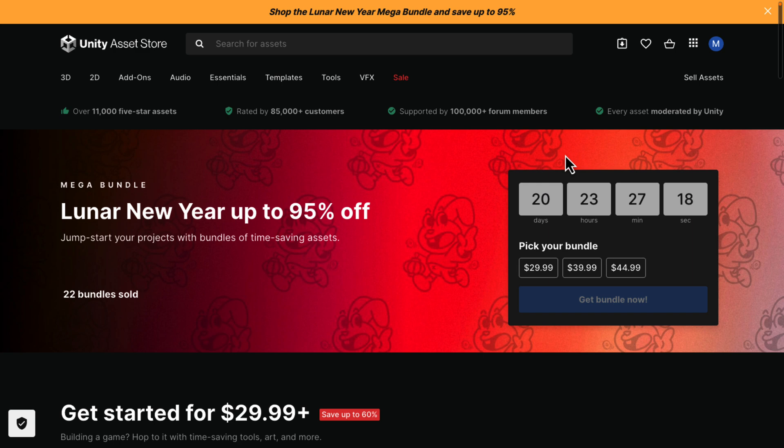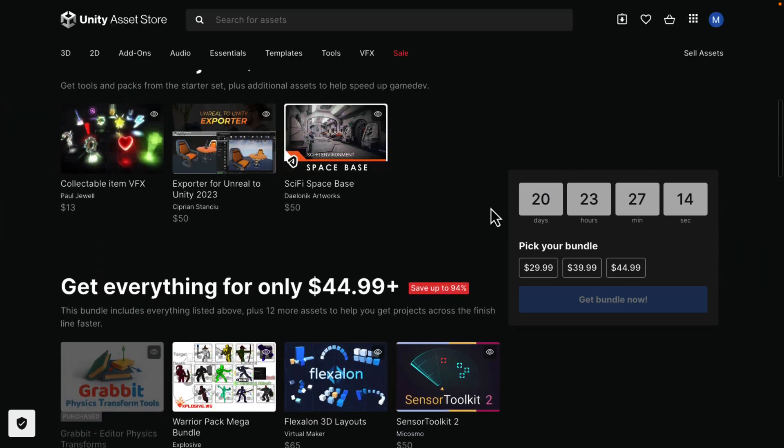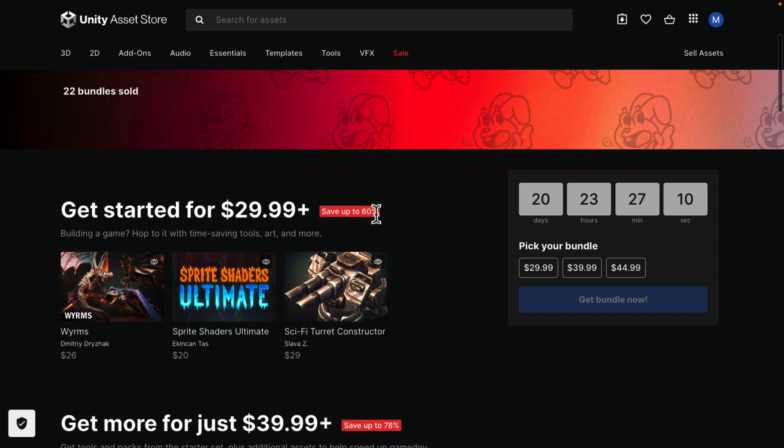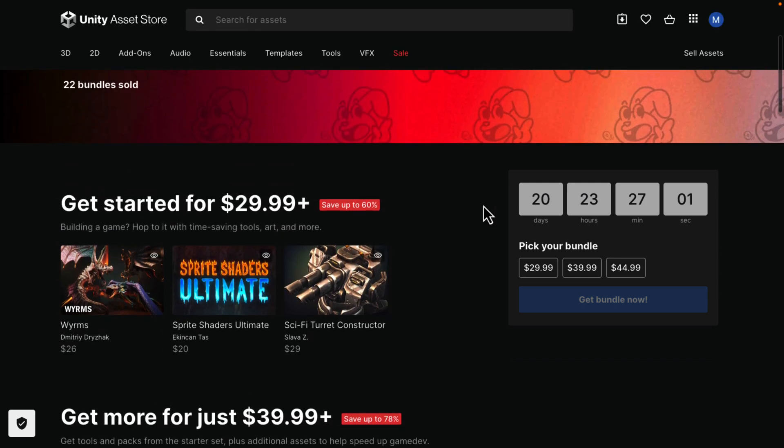This bundle is organized into tiers — you buy the higher dollar-value tier and you get all the stuff from the lower tiers. The tiers start at $30, go to $40, and then up to $45. Quite frankly, nobody is going to buy the $40 tier because the $45 tier makes just that much more sense, and frankly I don't think anyone's going to really buy the $30 tier either. So really, you want to spend $45 and get about 20 assets.